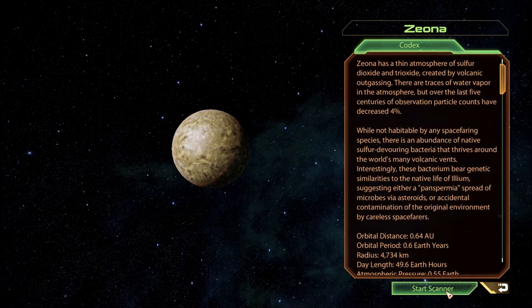Anomaly detected. Siona has a thin atmosphere of sulfur dioxide and trioxide — I'm not sure I've ever heard of trioxide — created by volcanic outgassing. There are traces of water vapor in the atmosphere, but over the last five centuries of observation, particle counts have decreased 4%. While not habitable by any spacefaring species, there is an abundance of native sulfur-devouring bacteria that thrives around the world's many volcanic vents. Interesting.